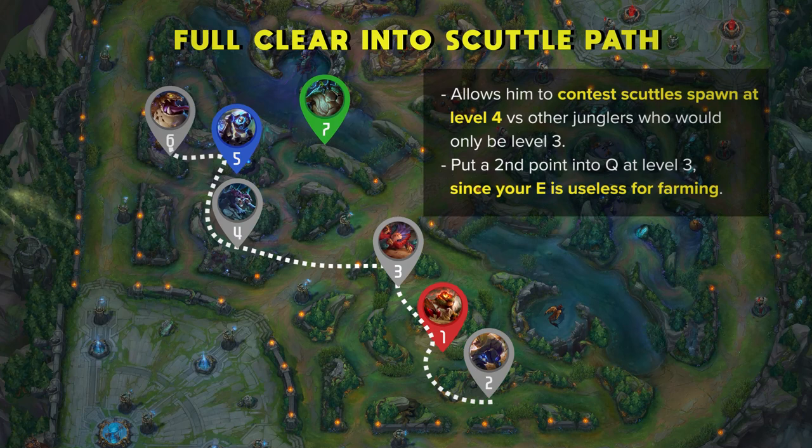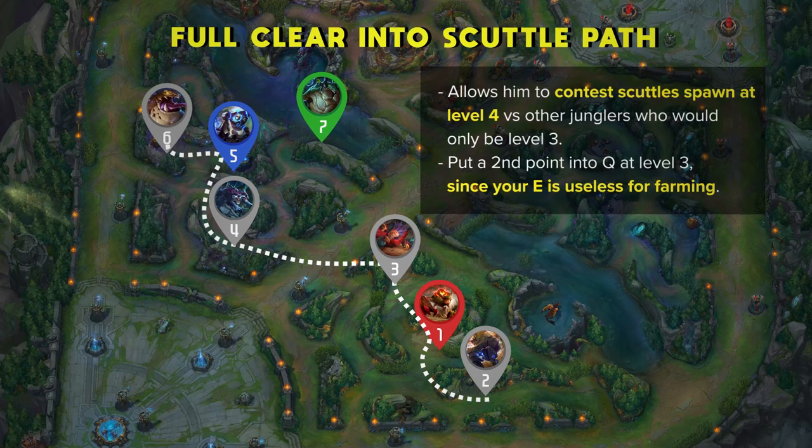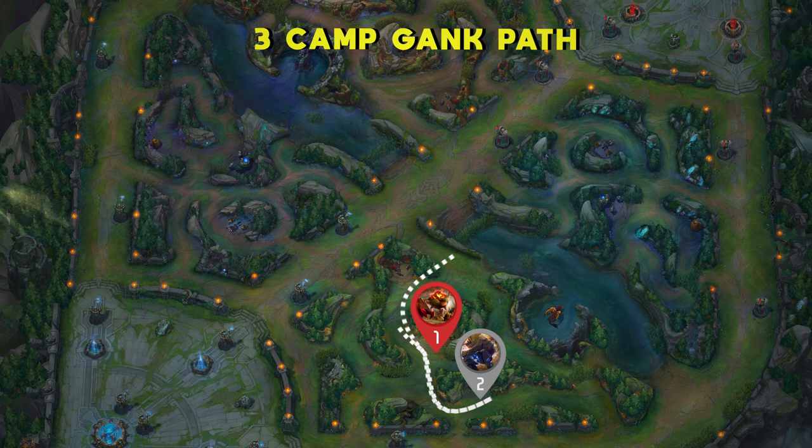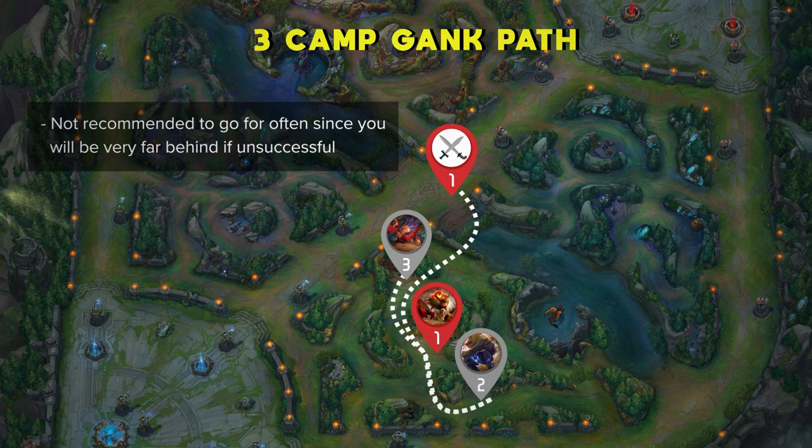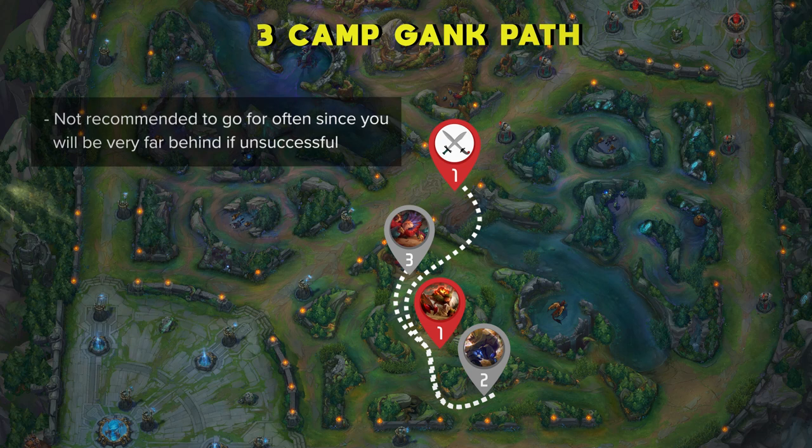Lastly would be the 3-camp gank path. This usually involves full clearing one side of your jungle into ideally a mid lane gank. This path is definitely not recommended often since you'll be very far behind if unsuccessful, but it can still work since it will be very unexpected. If the enemy laners are mobile and your team does not have any gank setup, I would recommend avoiding this and focus on getting an early farm lead instead.